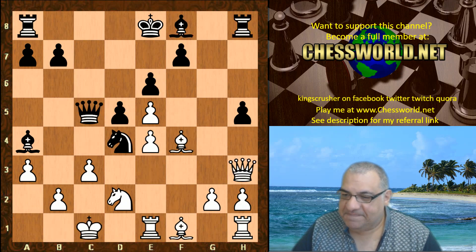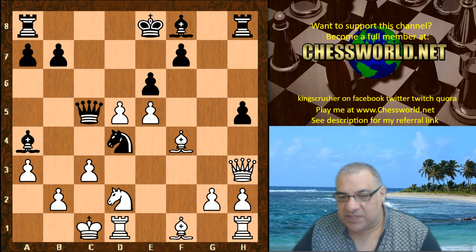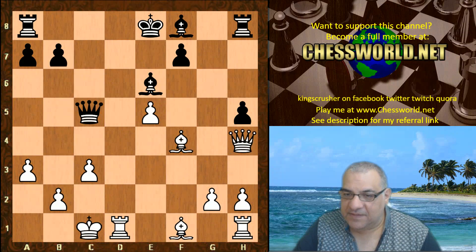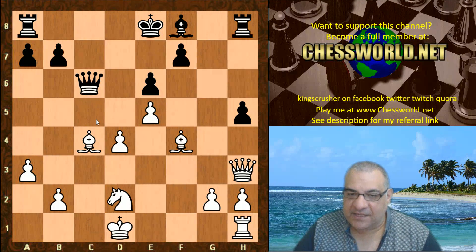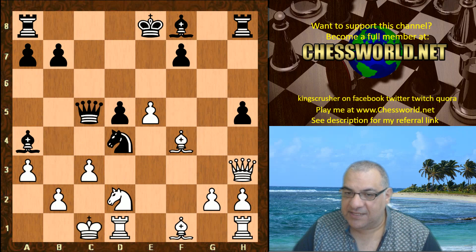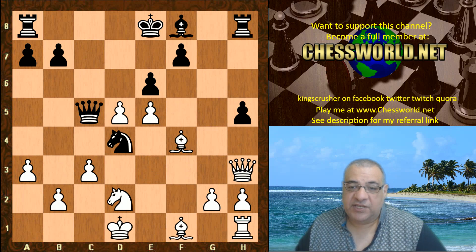No need for Rook e1 — e-takes d5, sacrificing the exchange brilliantly! Bishop takes d1 — there's no other real option. Knight b3 check, just take that off and take on e6. This is just very good for White. On Queen takes d5 instead, Bishop c4, then taking on d4, then the king takes — massive advantage for White. So Queen d3, massive advantage, e-takes d5, Bishop e3 pinning — this is just losing that other piece. The exchange has to be accepted, but it's two pawns for the exchange because the knight's now hanging.